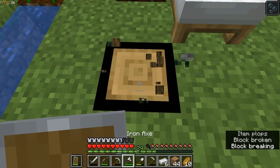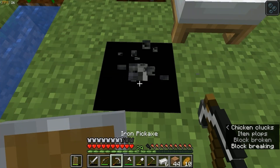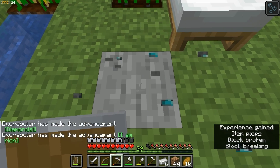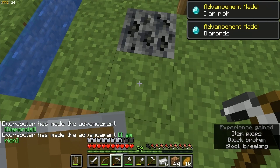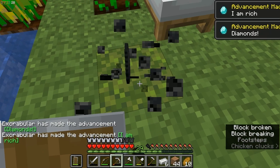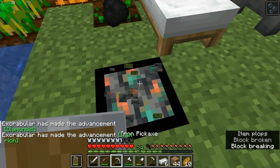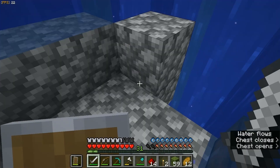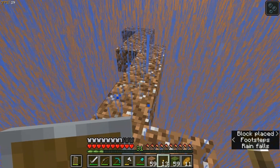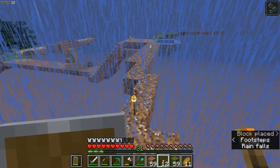I started to get deepslate in my one block, and I knew what that meant — it probably meant diamonds — and I was right. I got my first diamonds, which means I'm going to be getting diamonds from my one block, and I can get diamond gear, diamond armor, and an enchanting setup. My next many days consisted of just collecting stuff from my mob farm, expanding my giant circle of grass, and mining my one block.